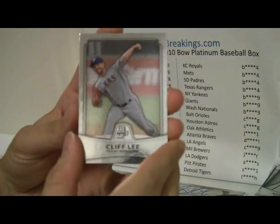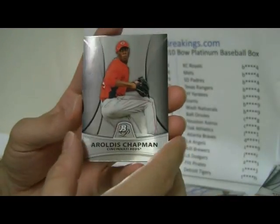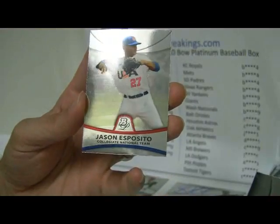Cliff Lee, Gonzalez, Morrison, Chapman, and Esposito. Esposito will go to Chapman and the Reds.